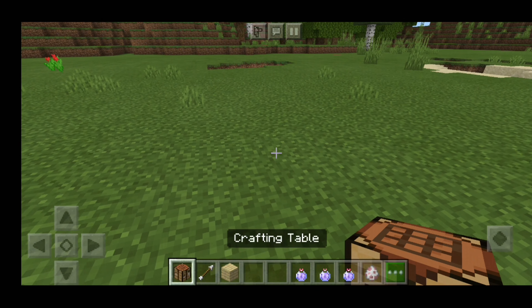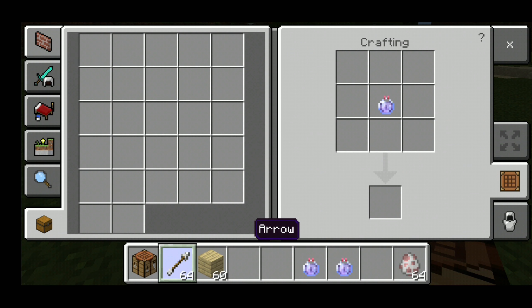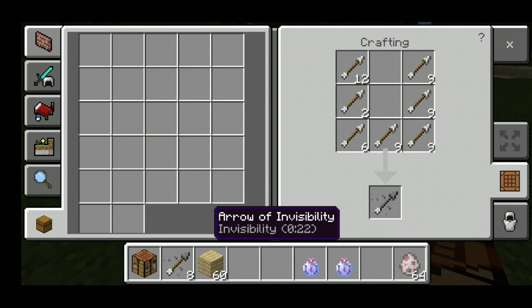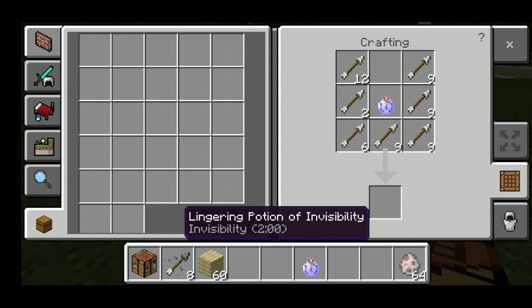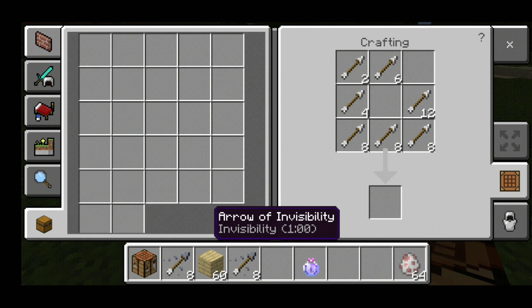First, I will open the crafting table. In the crafting table, you will have 9 slots. Place the Lingering Potion and arrows in the remaining slots. You will get 8 Tipped Arrows with the potion effect.